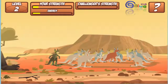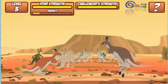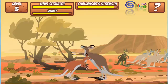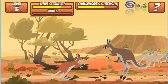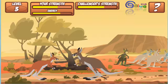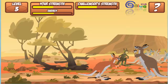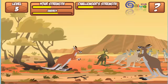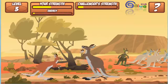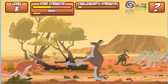You've made it to level 3. Your energy bar is full. Kangaroos are marsupials — that means they carry their young in pouches.